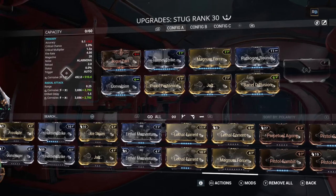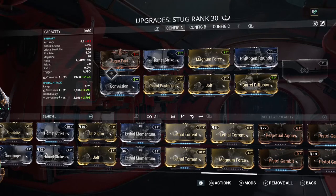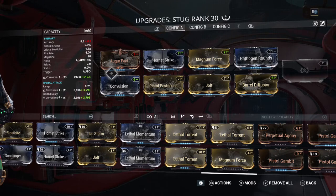You can plainly see for yourself over on the left-hand side: the Stug is a shit weapon on paper, mainly because of the laughable 0.0 fucking percent status — that singular status stat on the spreadsheet is why this weapon is utter and complete fucking trash.